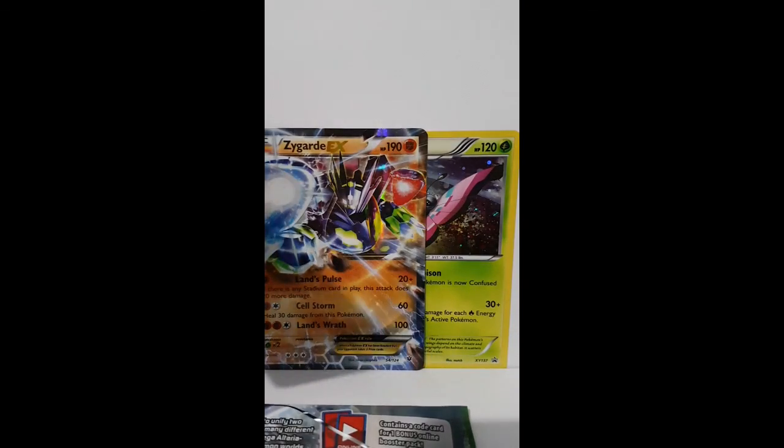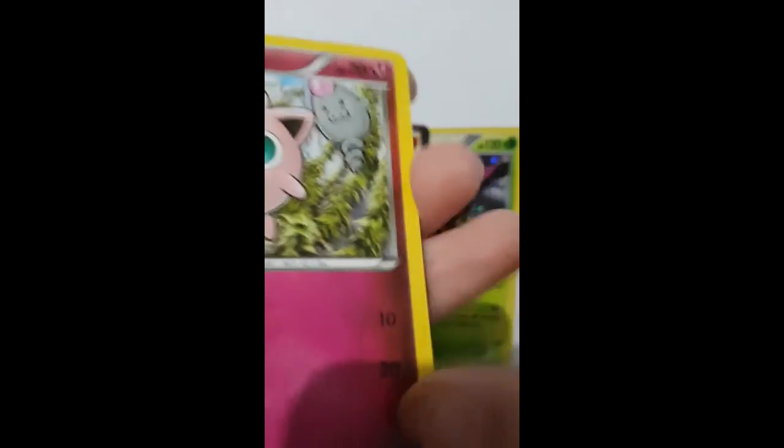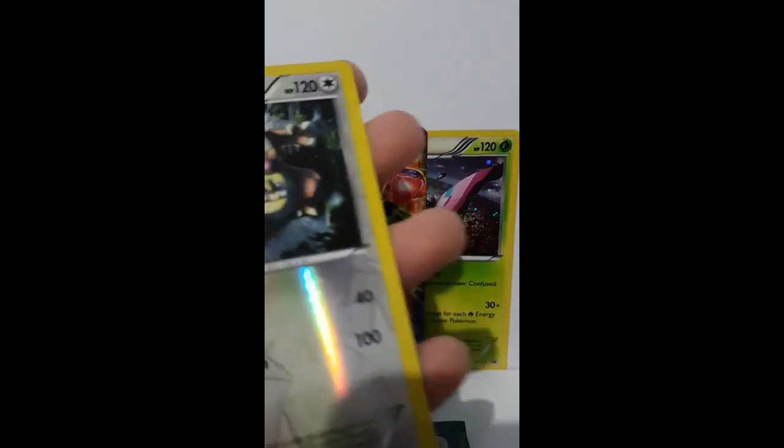Last pack — Lugia. Hope we got something good. The code is actually left inside — G and two. There we go. We got Jigglypuff, Fennekin, Snubble, Seal, Bronzor, Wormadam, the Evolution Spray, Omanite, Reverse Kangaskhan which is an uncommon, and we got Lucario, regular rare.